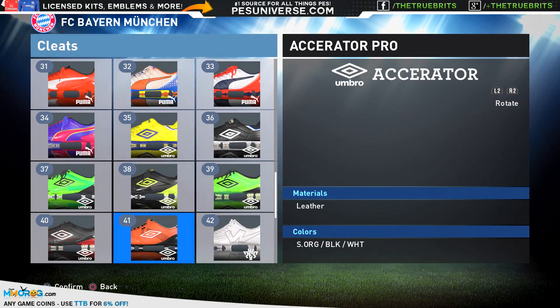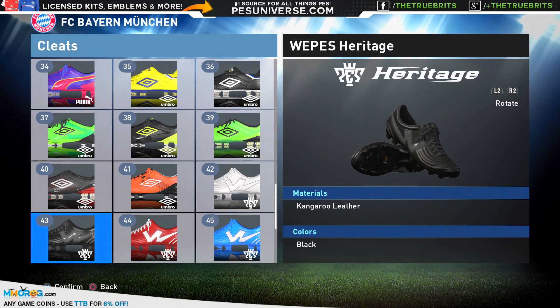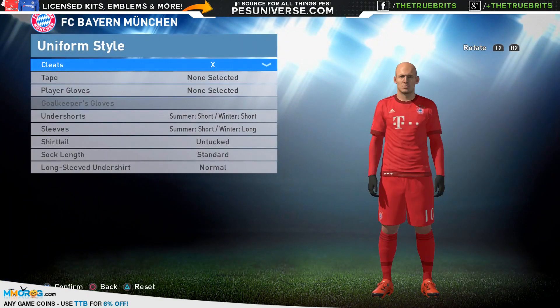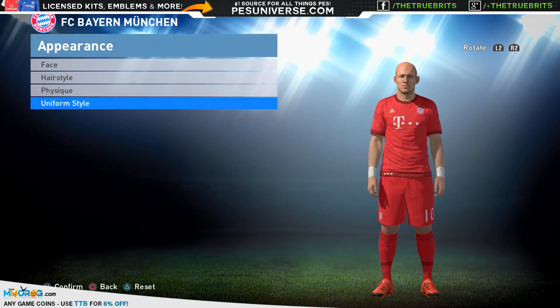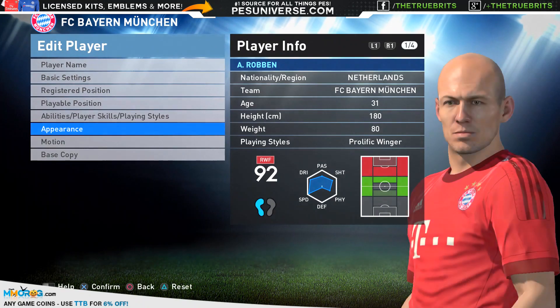So that's basically it, guys — that's the patch, Data Pack 2.0. We've got the addition of 51 new faces, new kits for European clubs, new balls for the Champions League and similar competitions, and the Maracanã stadium is in there. It's around 2 GB in size on PlayStation 4. Go download it — we'll be back shortly with more Master League action among other things, but until next time, take care.